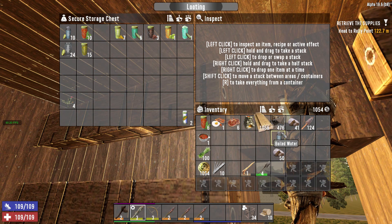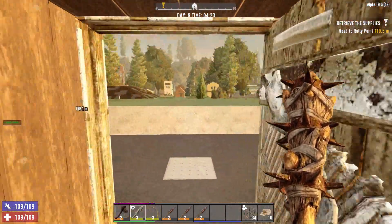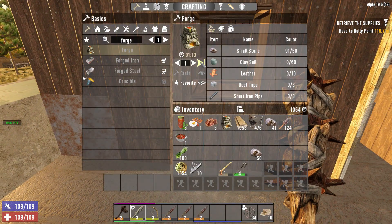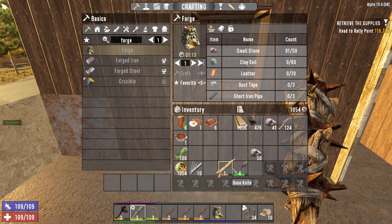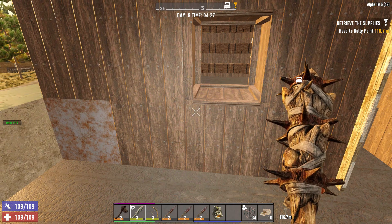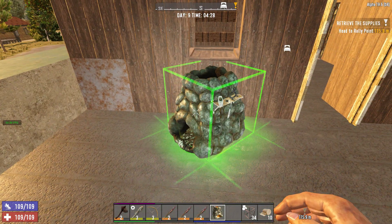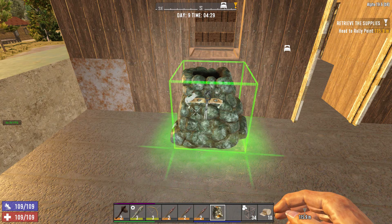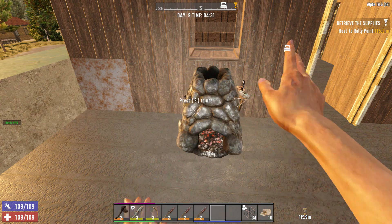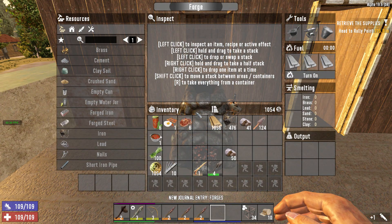Oh look, our forge is ready! That's awesome. I'm going to put this water away. I thought we would put the forge outside right under the window, so we could still reach it from inside. I'm so excited — we've been wanting this forge for a very long time. So we have a forge! Super excited that we have a forge.